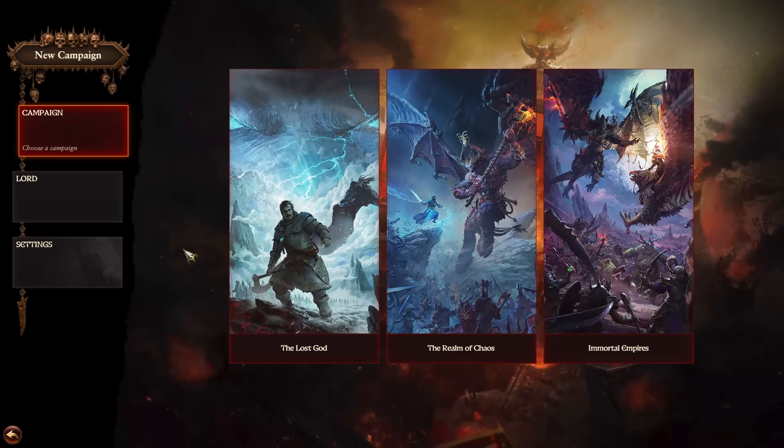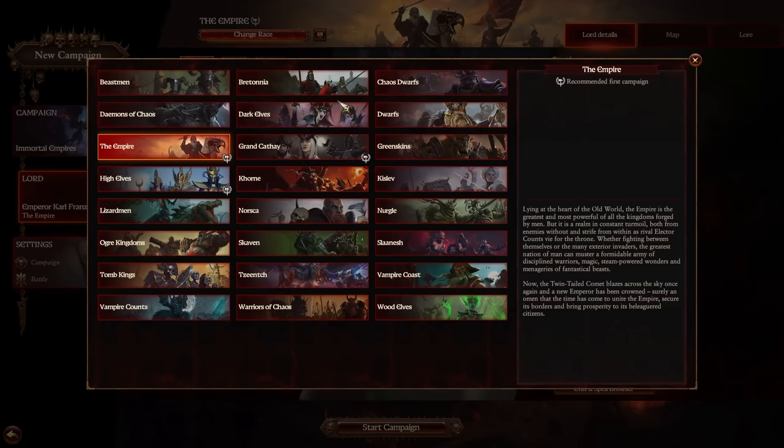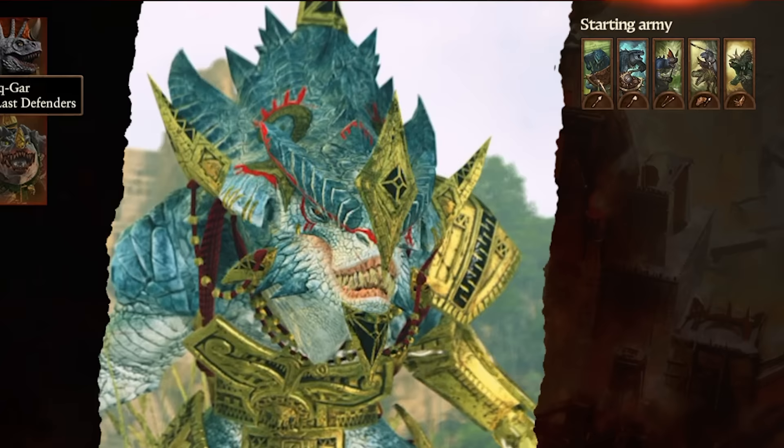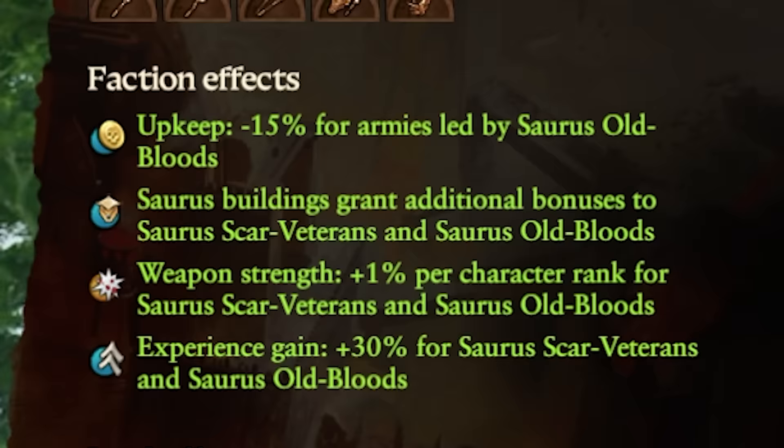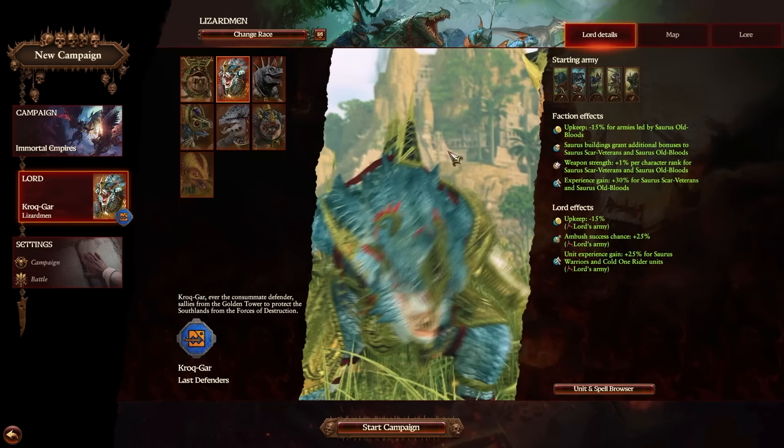Today I'm going to try to beat Total Warhammer 3 using only Dinosaurs. Obviously, we're going to be doing this with the Lizardmen in Immortal Empires, and I think we're going to be using Krokgar. There isn't really an obvious choice for this one, but Krokgar does have some minor bonuses that will affect our campaign slightly. The upkeep reduction for armies led by Saurus Oldbloods will be very helpful, as will a couple of his other perks.